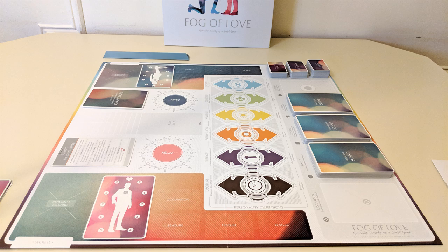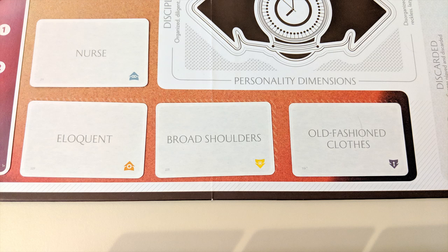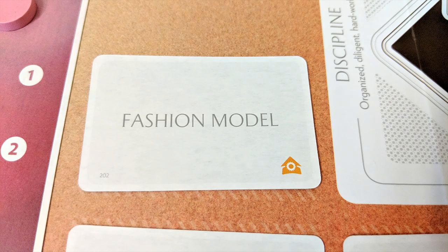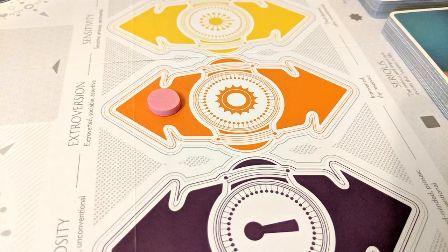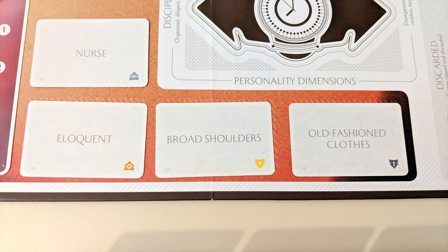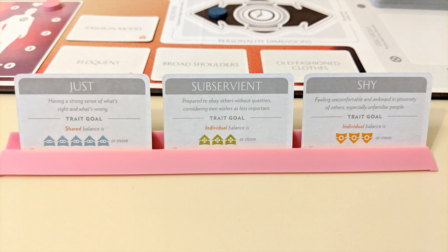Now let's talk about personality dimensions and what these colored arrows on your cards actually mean. Each personality dimension on the board relates to a potential aspect of your character, represented by a color and symbol, and separated into two opposite directions: an up arrow and a down arrow. Throughout the game, you'll be placing your own personality tokens onto these dimensions according to cards you play and choices you make. To start, you'll do this according to each of your features and your occupation. So if your occupation shows an orange arrow pointing up, place a token on the orange extraversion dimension on the upper arrow to indicate that your character is more outgoing. Repeat this process for your three features according to whatever their symbols are. Your trait goals will show you multiple arrows of the same color, all pointing in one direction, meaning that by the end of the game you need to achieve that level of balance on that dimension in order to complete that goal.